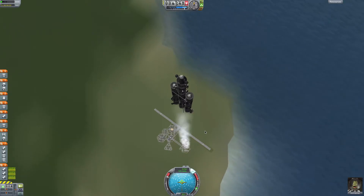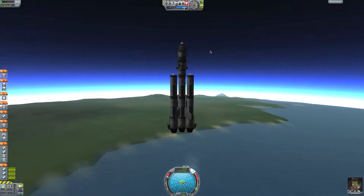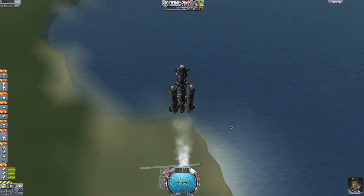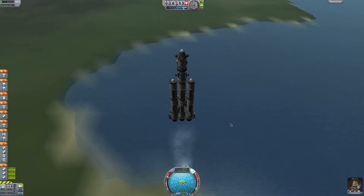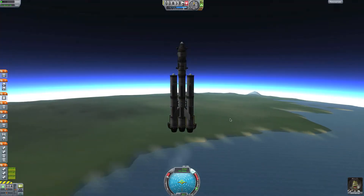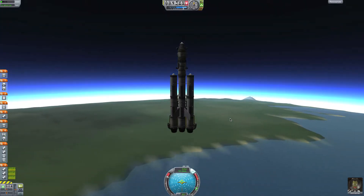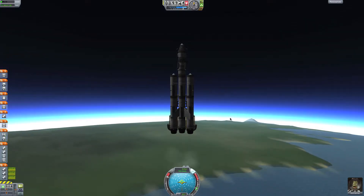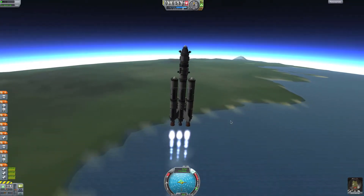We're decelerating, but that's okay — that's what we want to be doing, this is happening correctly. At just below 10 kilometers we are going to eject these stages, and we have our liquid engines underneath. In 2 more kilometers we are going to eject them — one more kilometer — and in 5, 4, 3, 2, 1, we eject and lower our thrust to about 60%.